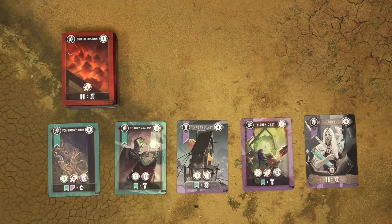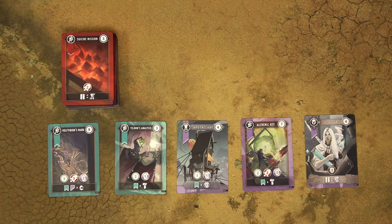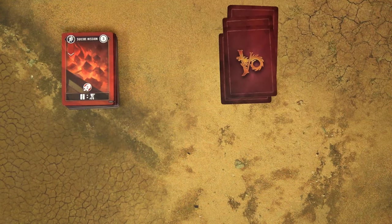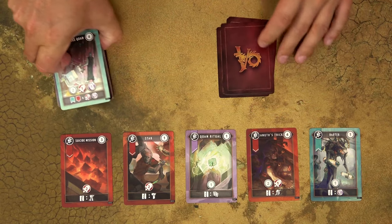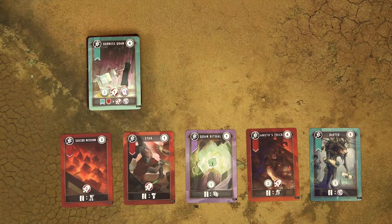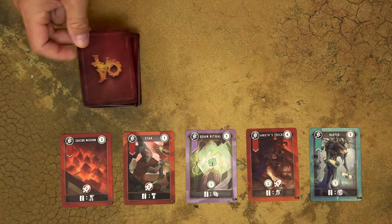The second player, again only during his first round and before acquiring any cards from the asset row, can discard all the cards from the asset row for free, then draw 5 cards from the top of the deck, and all those discarded cards go to the bottom of the asset deck. Finally, if you want to add some unpredictability to the game, play with the top card of the asset deck face down.